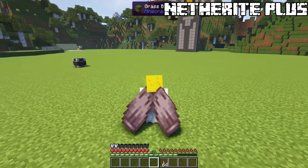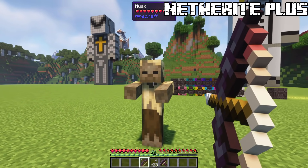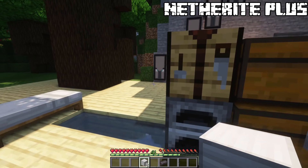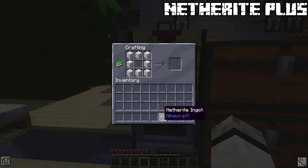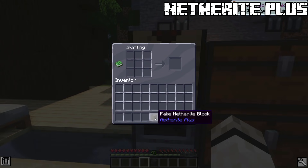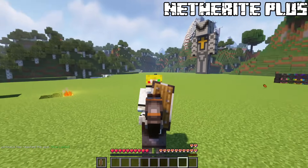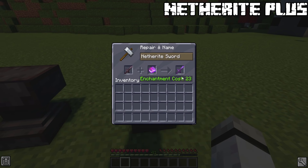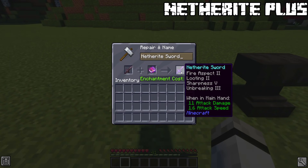The netherite elytra even grants you 4 armor points. The netherite bow and crossbow is a more durable and highly configurable item — its damage can be modified in the config. There's also a fake netherite block as a fun item, requiring 8 iron ingots and 1 netherite ingot to prank your friends. It also adds netherite horse armor and netherite shields. A more advanced version of the anvil made purely out of netherite is available if you're rich enough — it reduces XP cost by 50%, which is phenomenal.